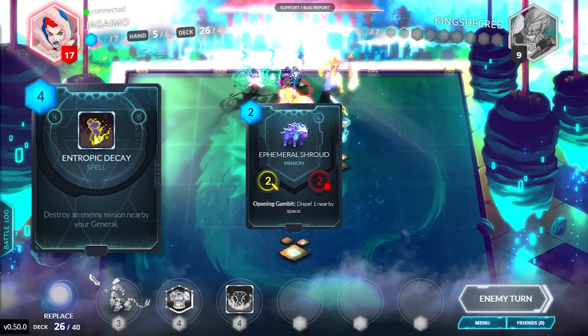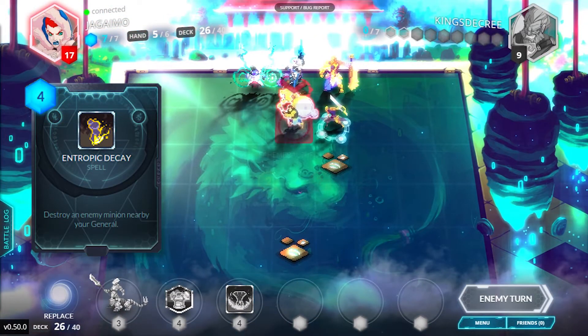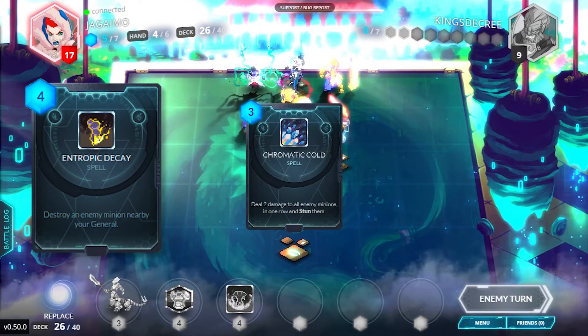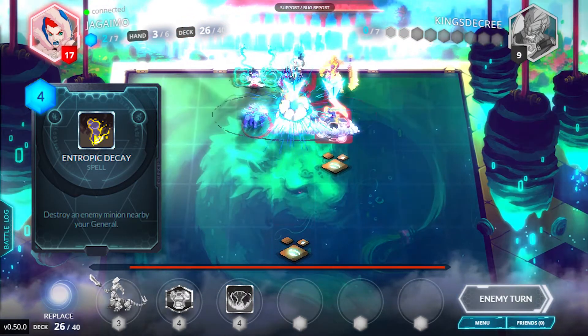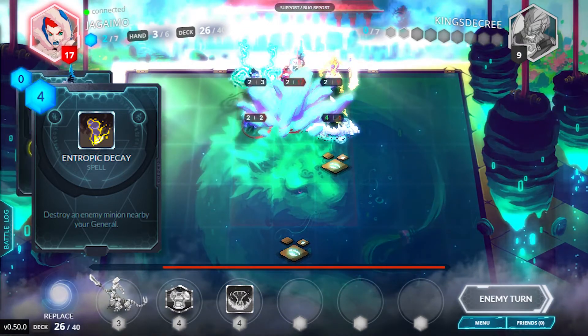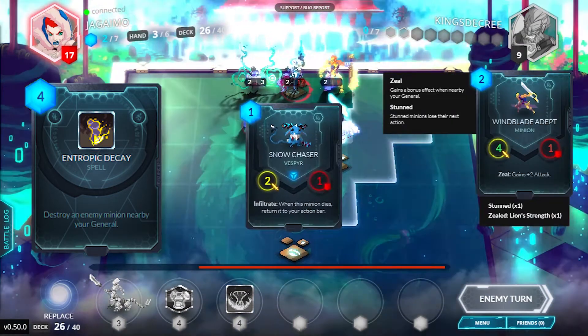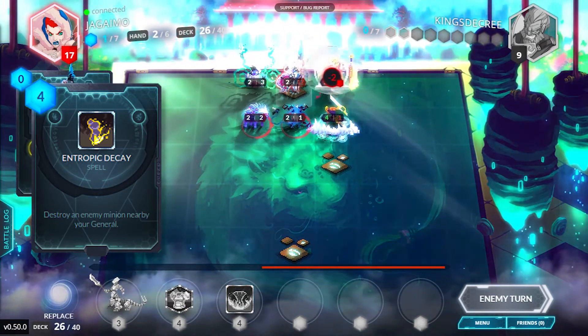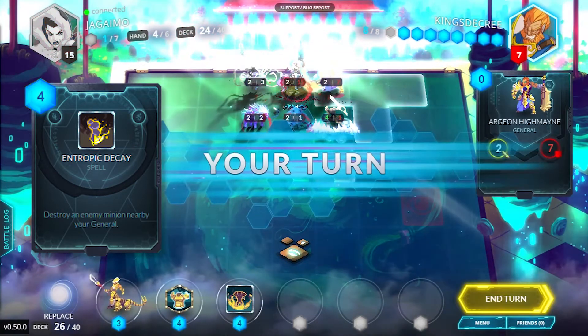Nearby. Nearby refers to anything within one square of the square in question. For example, Entropic Decay, the Vetruvian hard removal spell, destroys a nearby minion. It's a powerful spell but the drawback is that you have to be right next to it to use it. Also, any minion summoned or placed must be nearby another unit or general, with a few exceptions.